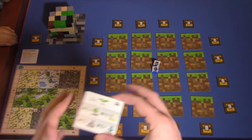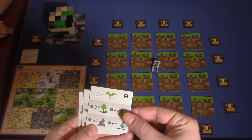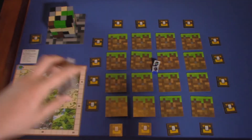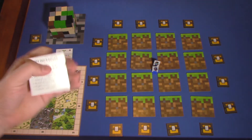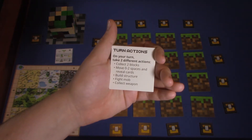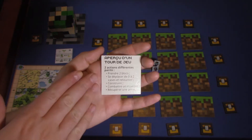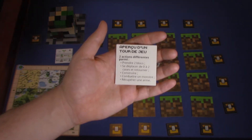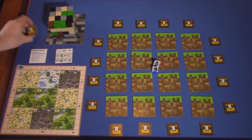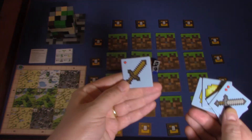Each player will also have a reference card — actually there are only two of these and four players can share. This shows you the scoring in each different stage of the game. There are also action reference cards that are very handy — they show you all the turn actions. On your turn you take two different actions. These are available in a ton of languages, so almost any major language will be covered. Each player also starts with three poison potatoes, a stone sword, and a wooden sword to fight with.